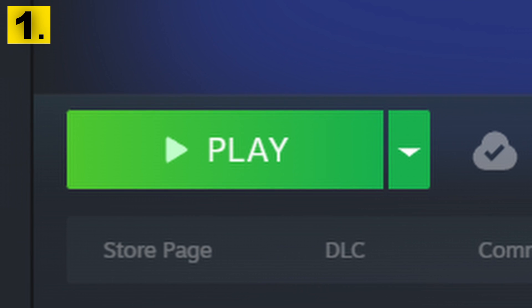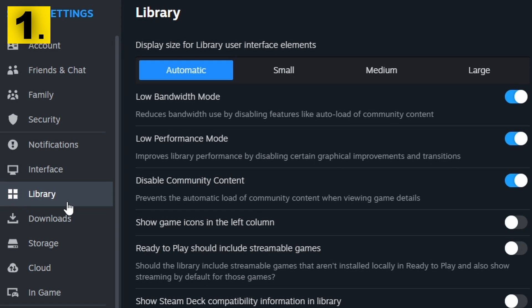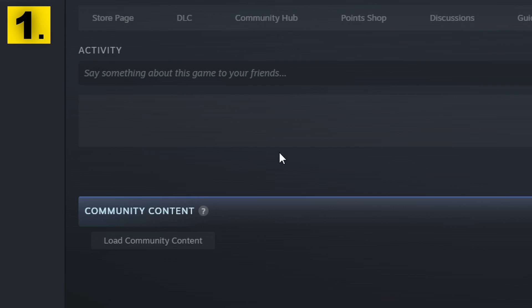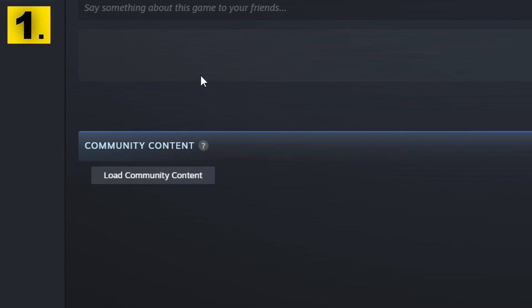Let's begin with settings outside of Counter-Strike — we'll do a 3-in-1. For number 1, go into your Steam settings, then Library. The 3 settings — Low Bandwidth, Low Performance, and Disabled Community Content — should be ticked on. This will make it so automatic things that load inside Steam, like your friend's activity, won't load anymore unless you directly ask for it.